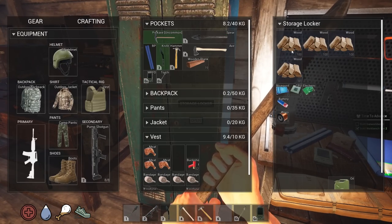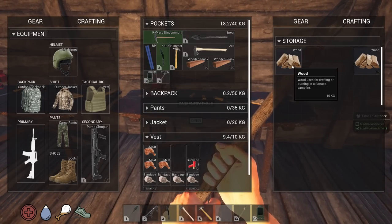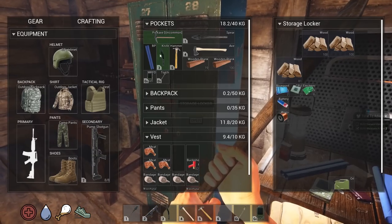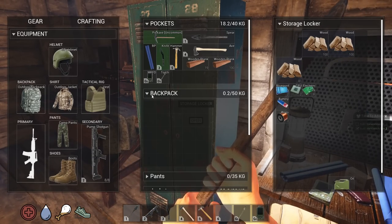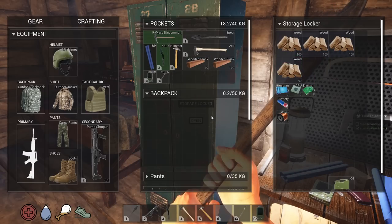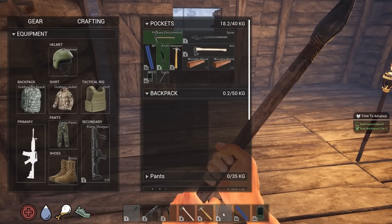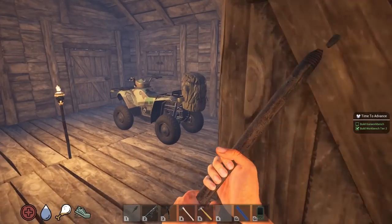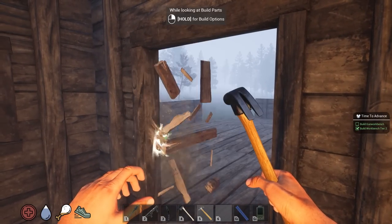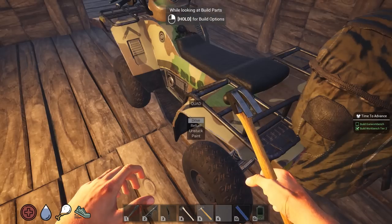We're going to take these planks and wood — never mind, we already have 100 planks. Also, my number six key is bugged so I can't put anything there. I'm hoping restarting the game will take care of that. Let's take the door out — this might collapse what's above it, so I'll remove that first to guarantee I get the resources back.